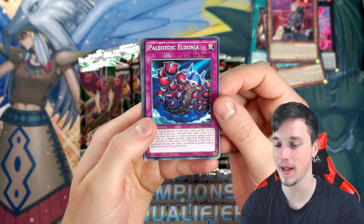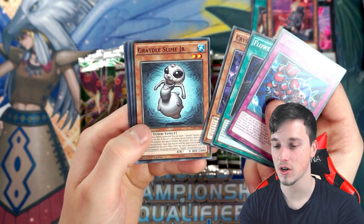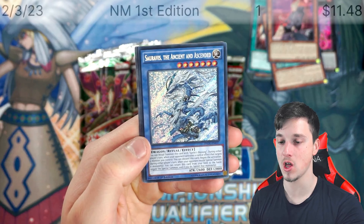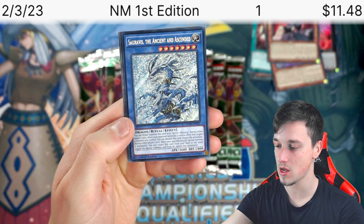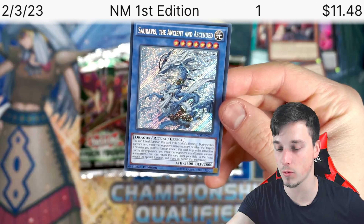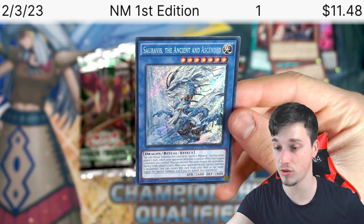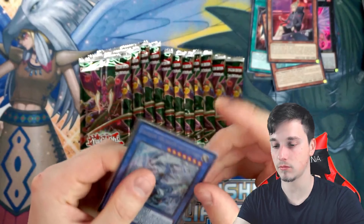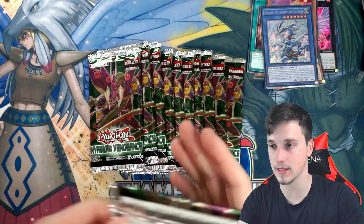We love every set of Yu-Gi-Oh! Paleozoic Eldonia — that's cool. Paleozoics I very much like. Gradle Slime. Super Koi Koi. With a Secret Rare! Soravis the Ancient and Ascended — that looks insane. That is such a gorgeous Secret Rare. That's going straight in my binder for my Invasion Vengeance page. 2,600 Ritual Dragon Ritual, guys. Very intriguing and beautiful in a European Secret Rare. Fantastic. Let's keep going, guys.